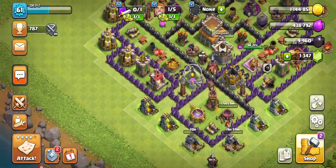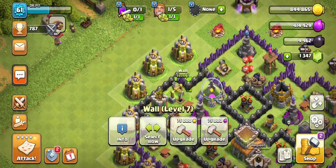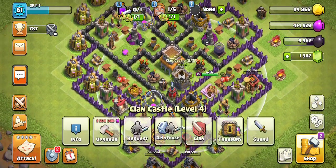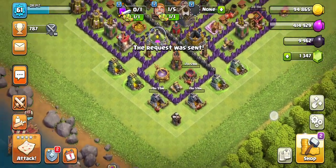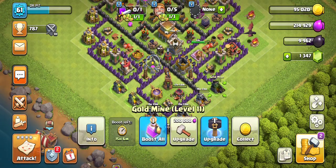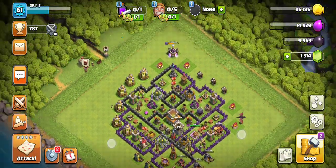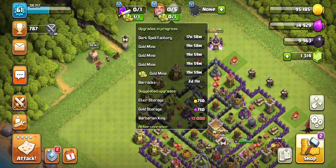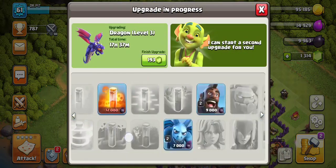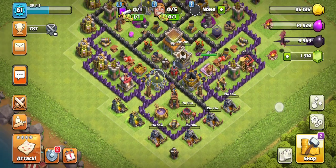I can upgrade this thing as well. I'll just keep upgrading Wolves — it's really cheap at lower levels. Let me request some troops. I'll upgrade this thing too — I think this is decent. Only 33, I'll do it. I like this, this is really nice. I don't have too many upgrades left, I feel. My king is already close to max level for Town Hall 8.